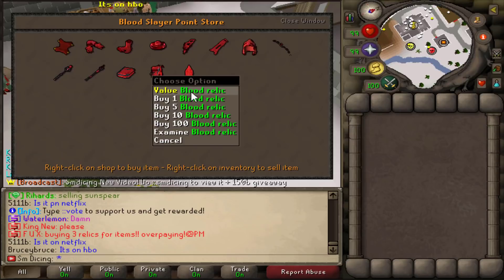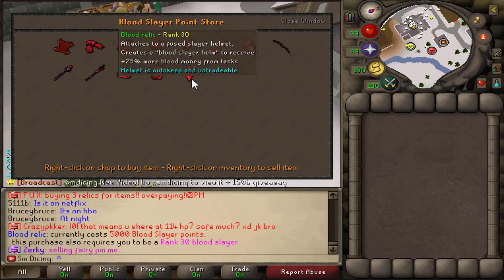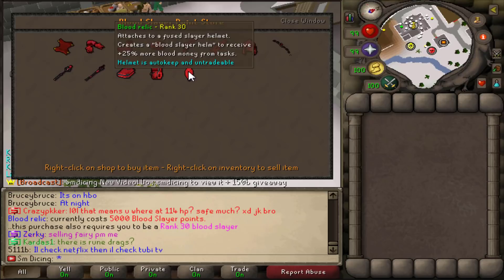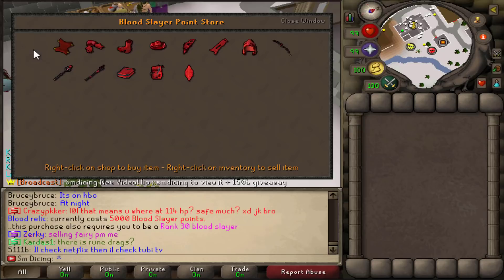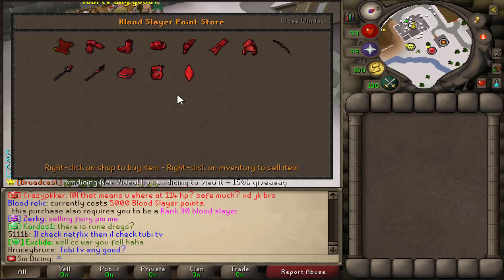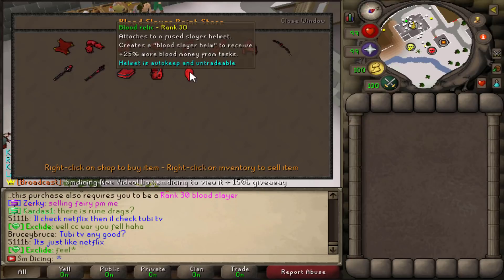Also, the Blood Relic. If you're a PVM-er, I cannot stress enough — this has to be the king of all these items, regardless if you're a PVM-er or a PK-er. If you have the Blood Relic, you can attach it to a regular Fused Slayer Helm and get an untradeable Slayer Helm, which is super OP, especially if you're doing Wild Worm outside your typical comfort zone when you're risking more items — like a Twisted Bow or a particular ring with max drop bonus, where you could be risking 60 bill plus.